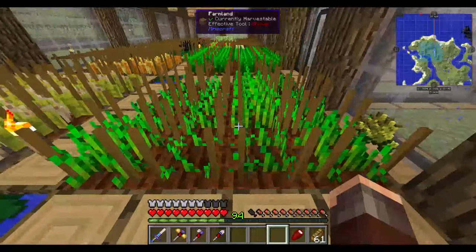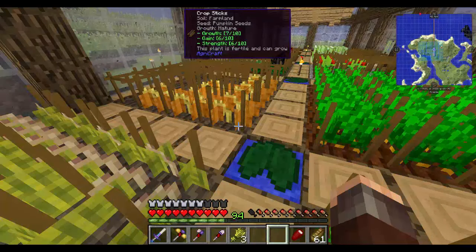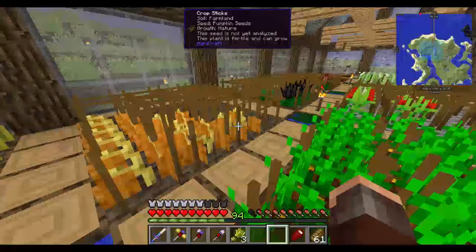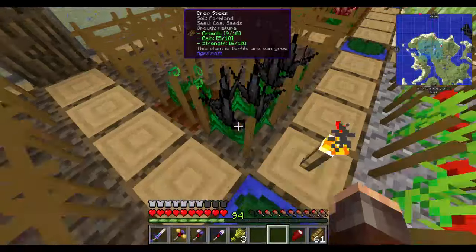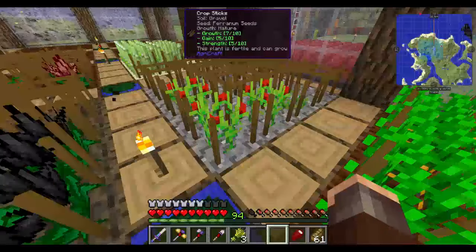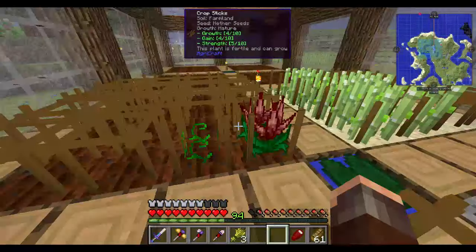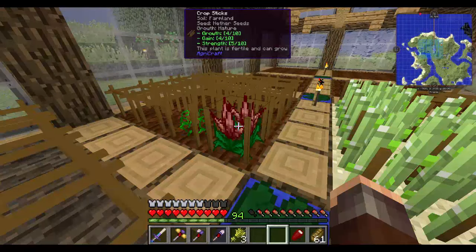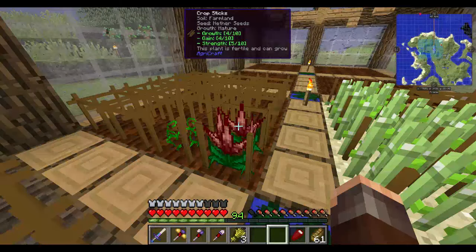I'm trying to think where I caught you up to last time, but I'm still working on melons. I think my character stats are 10-10-10, yes they are. I've got my Coal crop which is at 9-5-6 at the moment, and my Inferium seeds which give me iron nuggets are at 7-5-5. Sugar cane is at 4-4-6.